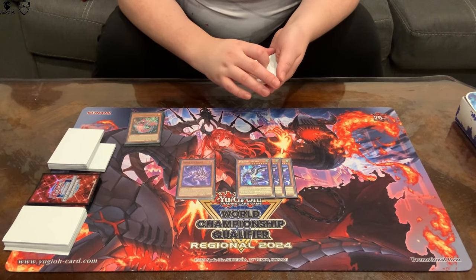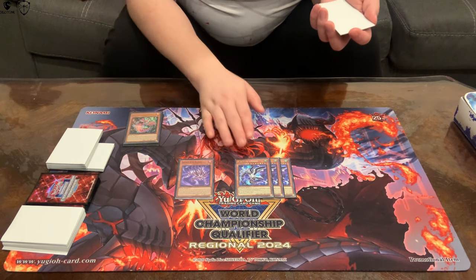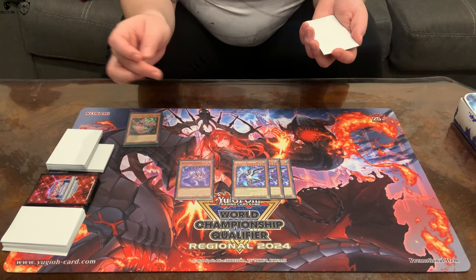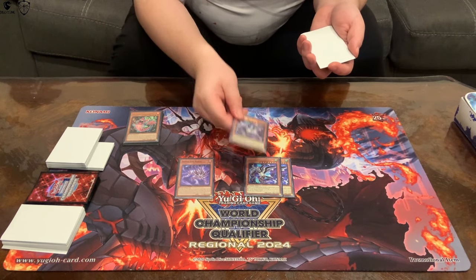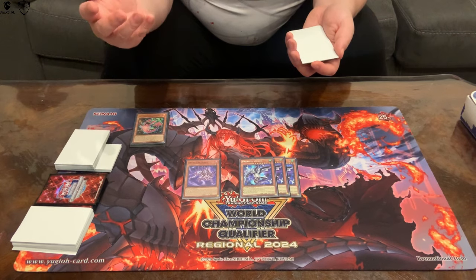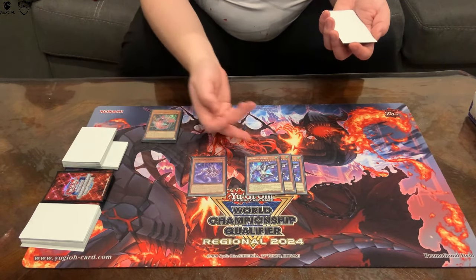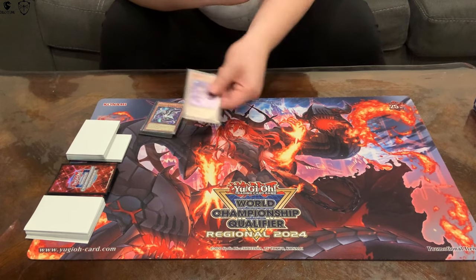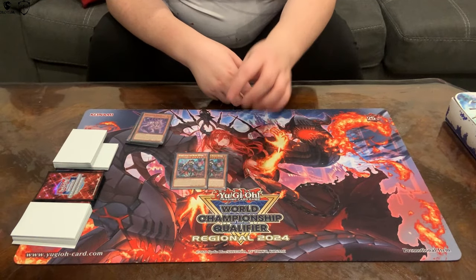I like Parallel Exceed a lot — more than the standard pure Jet Synchron build. I'm not a fan of the synchros and I'm naturally not good at synchro summoning. Having extra link bodies helps more than Jet. It's also a fantastic extender when my normal summon gets negated by Imperm, since all my starters are Level 1s. I can turn them into Incredible Trifula Depth and combo after.